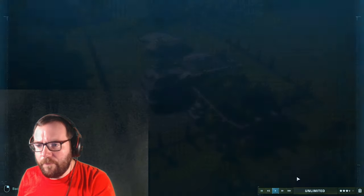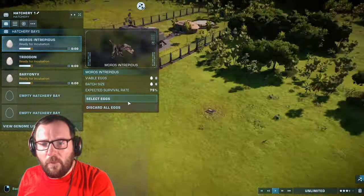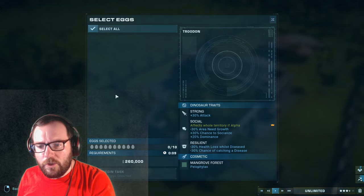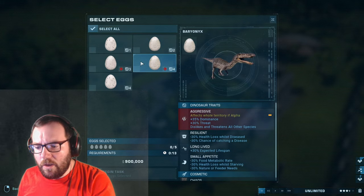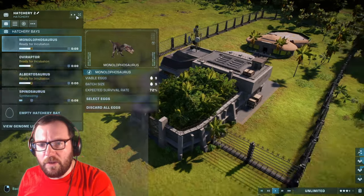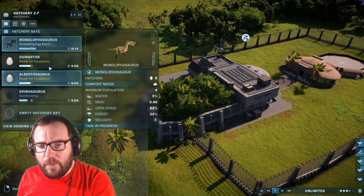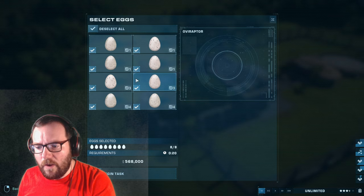Spinosaurus is being released. Moros intrepidus — do we have any 2022 skins? We do have one, great. Troodon doesn't have any skins. Baryonyx has a Chaos skin, that's good. Monolophosaurus has a Camp Cretaceous skin. And we do have a 2022 skin for another — all eight released.